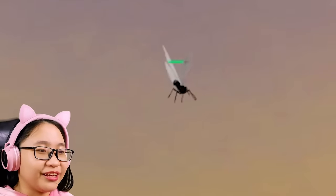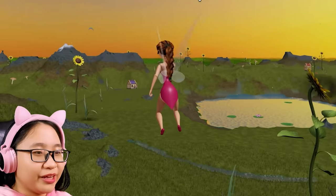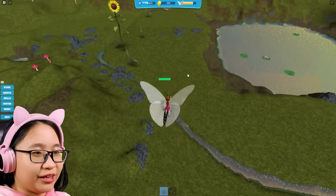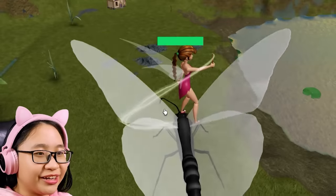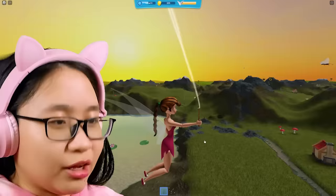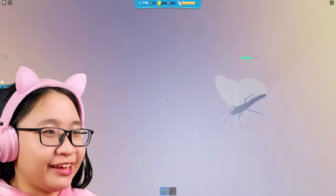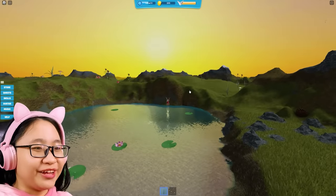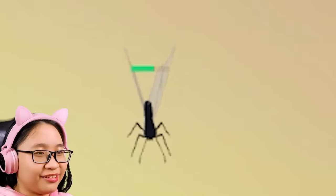Oh my gosh there's a butterfly! Okay you can actually paint the wings. Come here, let me go paint your wings. No, I didn't need to fall down. Oh my gosh, it flew away! Get back here. Okay now let me just land on you. Now I'm gonna paint your wings. So let me just paint your wings. No, hey get back here! This butterfly doesn't want its wings painted. Butterfly get back here, you dirty insect!